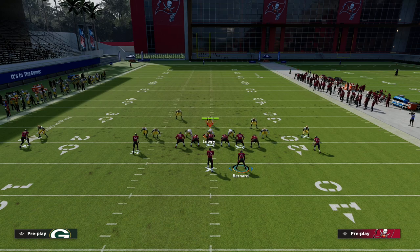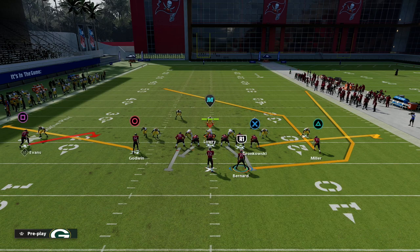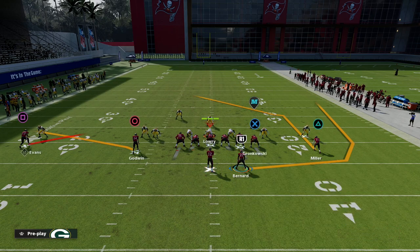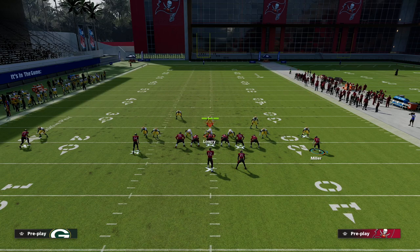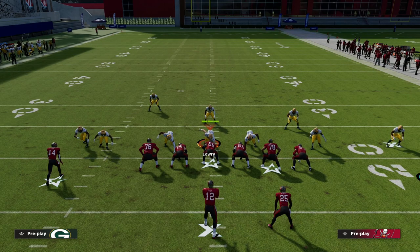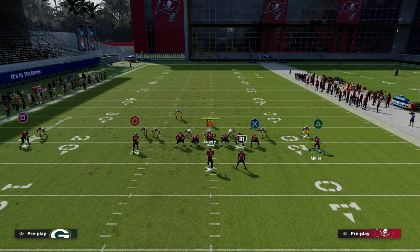I like to put the running back on a wheel route. The wheel is the only route in the game that can literally beat every single coverage if they don't user it — it's designed to pull the user. If you want, you could put your tight end on a flat instead, but I like blocking the tight end for extra protection. Then streak your slot receiver — that seam streak is what allows you to get over the top of the 30-yard cloud while getting underneath the deep blues. On the backside, I drag that receiver over the middle as a checkdown option.